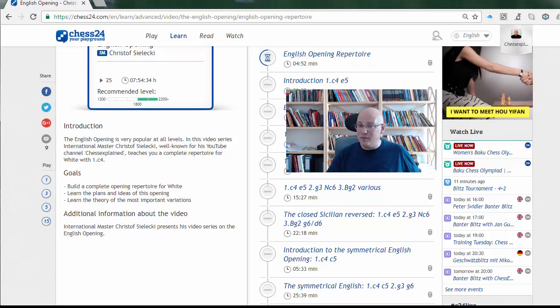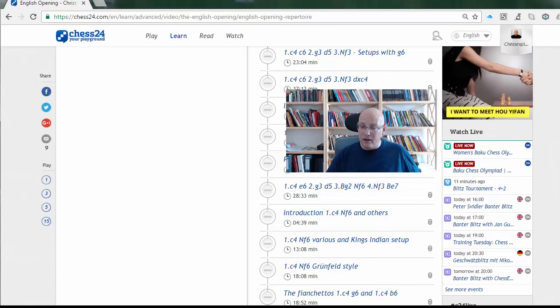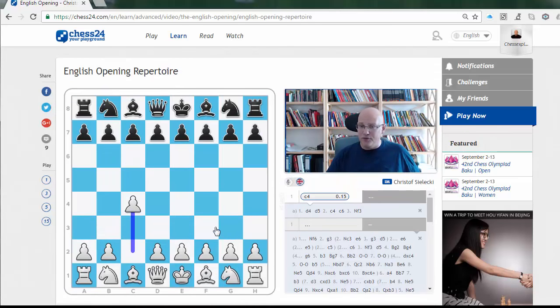There's always an intro for each section explaining the rough concepts, then the individual videos. I don't think I've forgotten much in my overview — only minor things. I definitely cover all moves on move one that remotely make some sense, even c4-b5. I think it's a good way to start with the English Opening. It's always good to make up your own mind and work a little bit yourself on openings, but this repertoire is a good starting point.